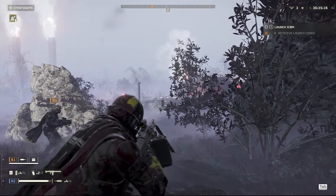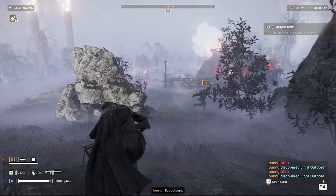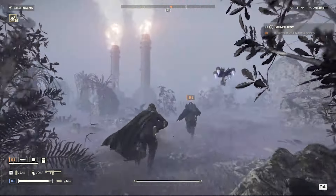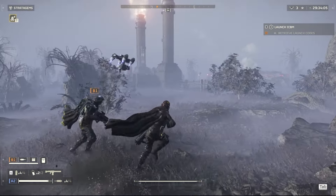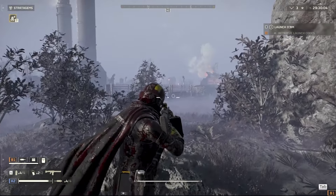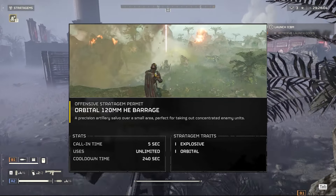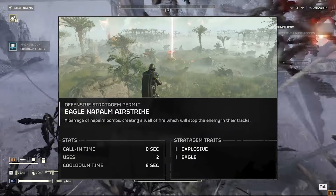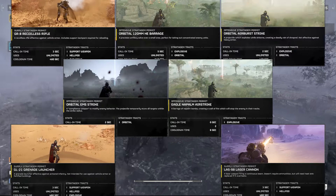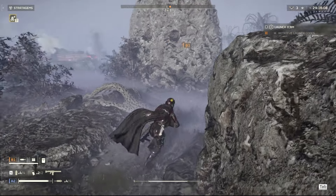Level 5 is the cream of the crop. This is where you unlock the most stratagems at once in the early game: the recoilless rifle, the orbital 120mm barrage, the orbital airburst strike, the napalm strike, the EMS strike, the grenade launcher, and the laser cannon. Each of these has its own uses that I'll touch on in a later stratagem guide, so check back on the channel in a couple of weeks.